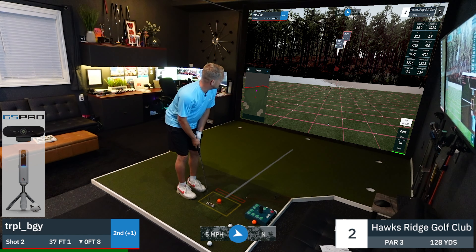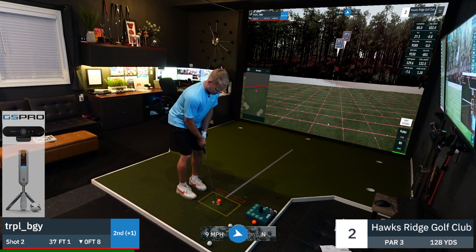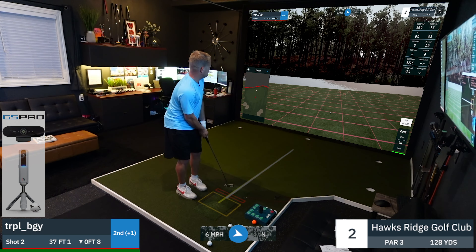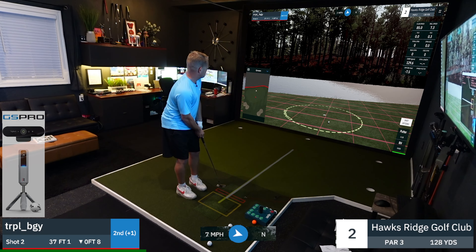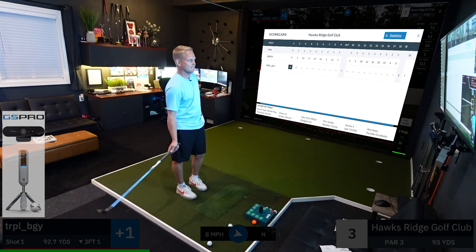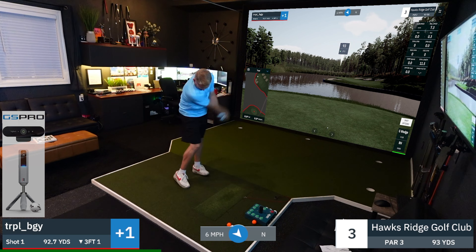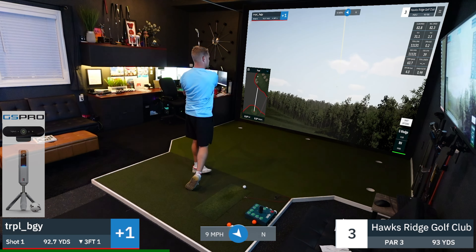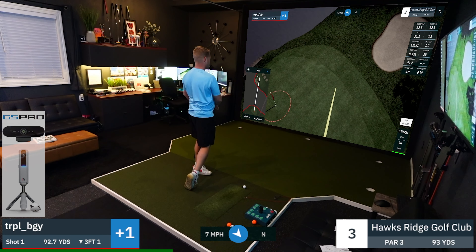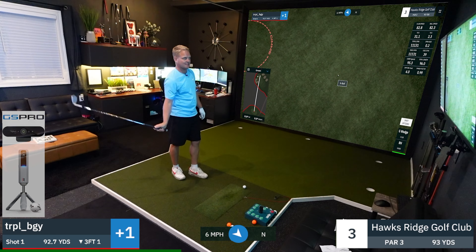37 feet, downhill eight inches, so that's like a 30-footer. Had a chance. 93 into me, 10 miles an hour. 64 — that's pretty dang good.